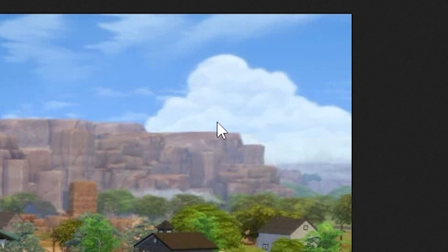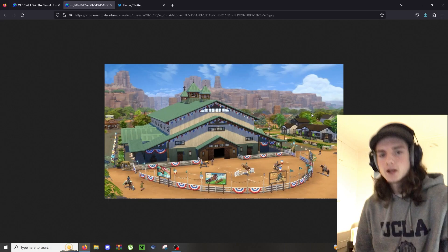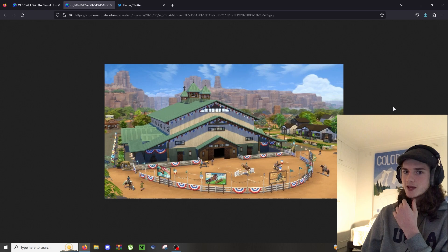Just looking at the world - going back to this image for a clearer picture - it looks very similar to Oasis Springs and Strangerville. I feel like there were many different places they could have gone with a different world type. Maxis, you know there are other places than the US, right? Horses are a big part of rural Australian culture - you could have easily gotten the red sands vibe from somewhere in Australia, similar to this but completely different in its own way.